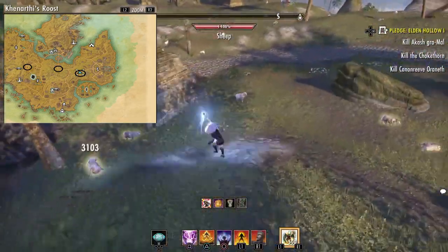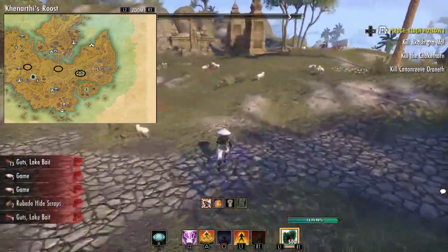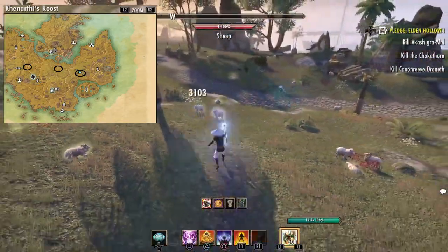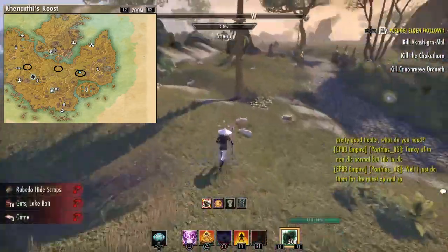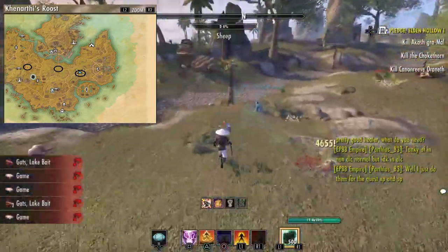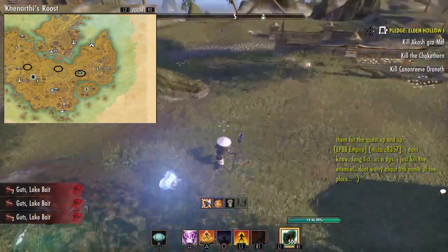The only thing you have to be careful of is that there are two shepherds here that you have to kill with a Blade of Woe so that you do not get a bounty. If you don't have Blade of Woe unlocked, you can still kill them but you'll get a bounty. Once you kill all the sheep and loot them all, you're gonna end up with maybe anywhere from 50 to 100 stolen items.